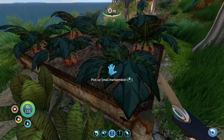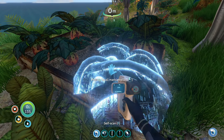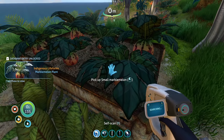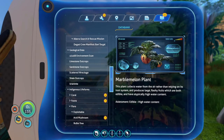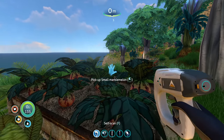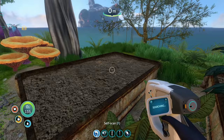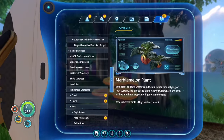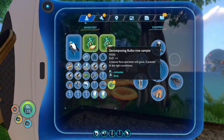Marble melon. Small marble melon. This plant collects water from the air rather than relying on its root system and produces large fleshy fruits which are both edible and have atypically high water content. Great! But you know what this means though - maybe I can build a bulble tree right here. Would that be okay, actually?